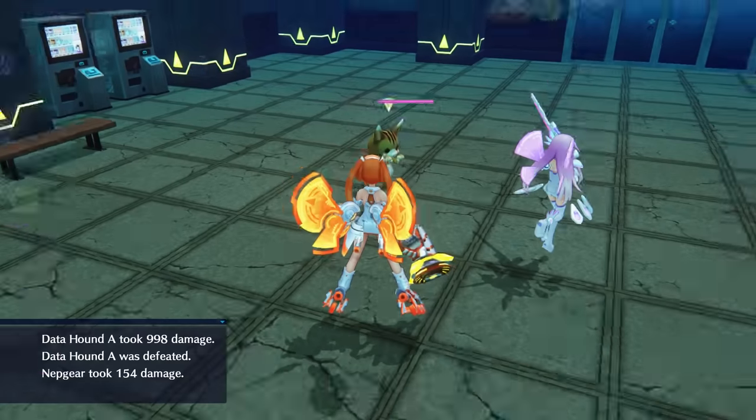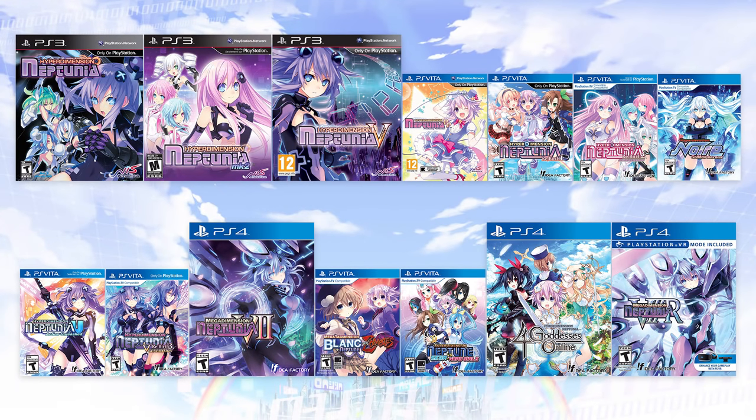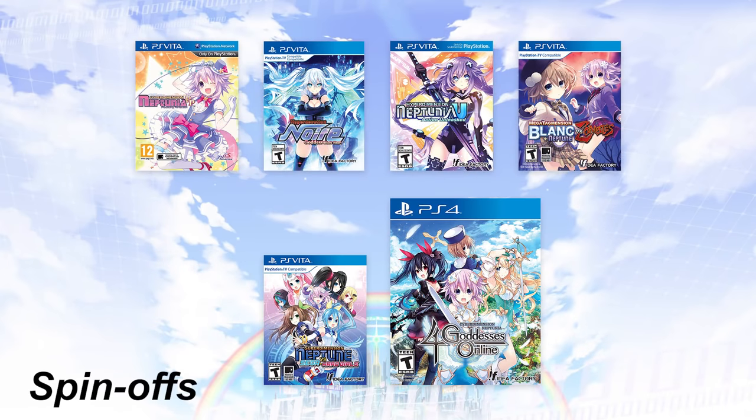You also have the choice of switching between Japanese and English voiceovers. That's quite a bit of stuff to go through, but it gets much easier if we group the games into categories. Let's split up main and spin-off games. We'll take a look at spin-offs later because some feature the same style of shenanigans and humor as the main games but with sometimes completely different gameplay mechanics. Some of you may even prefer them over the main series.